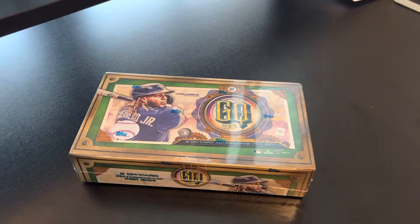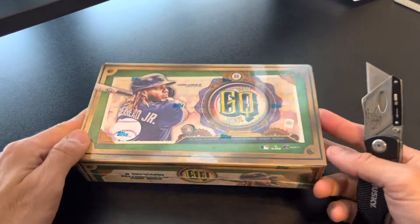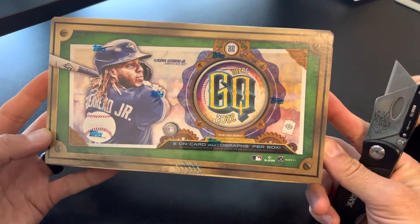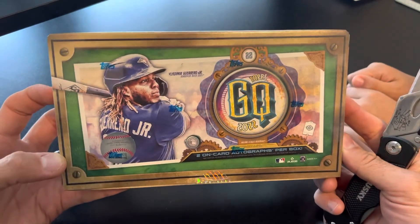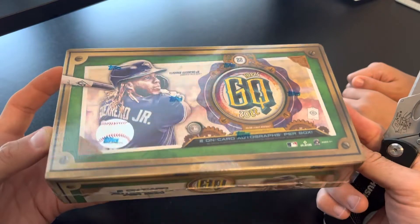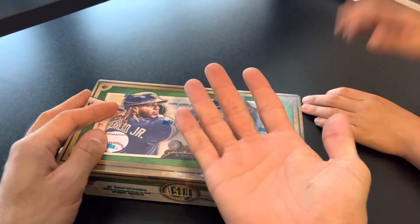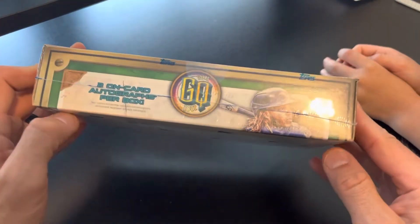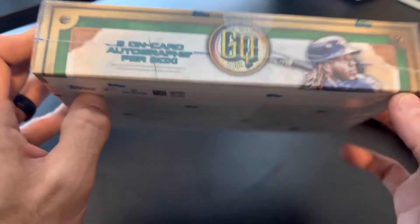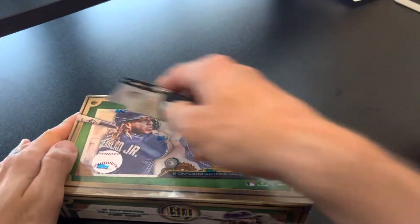Welcome back. We have got the new Topps 2022 Gypsy Queen released today. Excited about this one. You got Vladi Jr. on the box. Got JT with me. Bust some packs. Looking for two on-card autos per box, which is exciting. So let's bust it open.